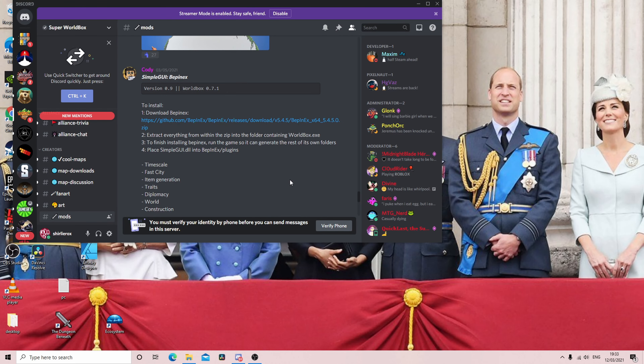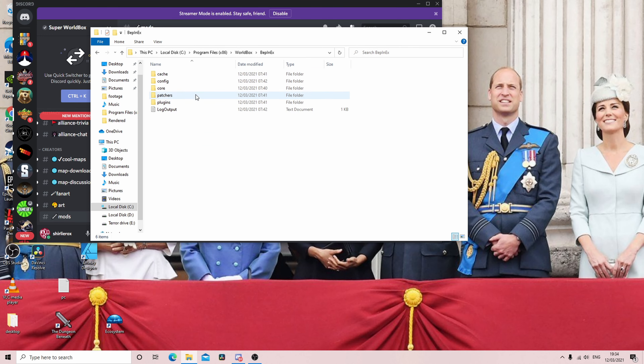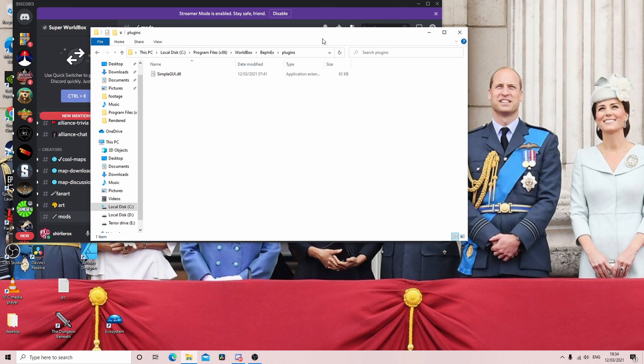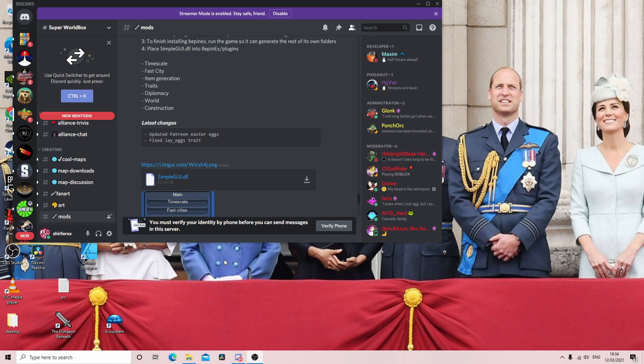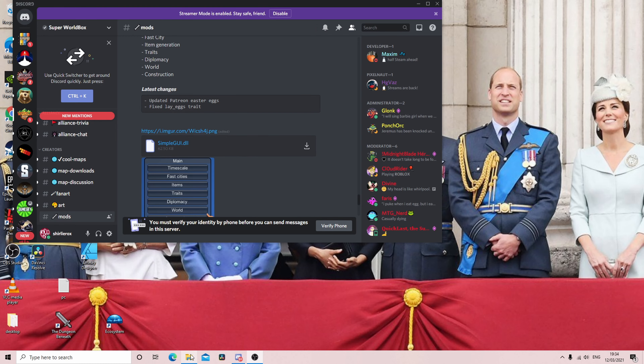Hello there, Shirley Rocks here. We've got another exciting Super World Box mod to look at today. This is a mod by Cody, it's called Simple GUI. You need to download this little add-on called Bepenex, extract everything from the zip into the World Box folder, run the game once, quit the game, come to the plugins folder, grab the Simple GUI DLL, and then you get this little pop-up menu.